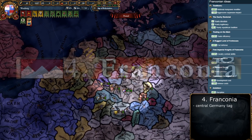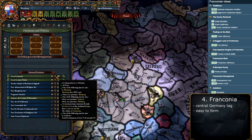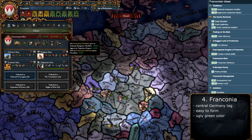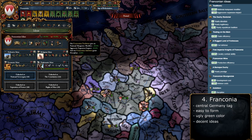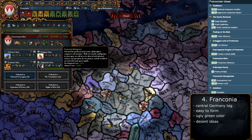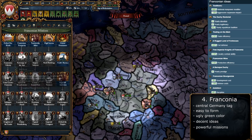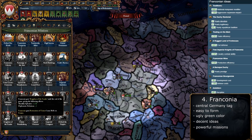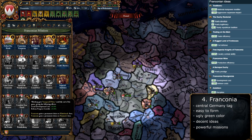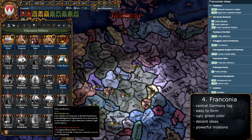Number 4 brings us back to Europe with Franconia, a central Germany nation. You just need 6 provinces from Franconia culture, a few specific cities, and 75 development — not hard to achieve. The ideas give AE impact, manpower, republican tradition (useful for a republic run), trade efficiency, dip costs, advisor costs, and discipline. The missions provide tons of claims including a personal union over France, and a permanent dip cost bonus — making this one of the most interesting tags in central Germany, especially for multiplayer.